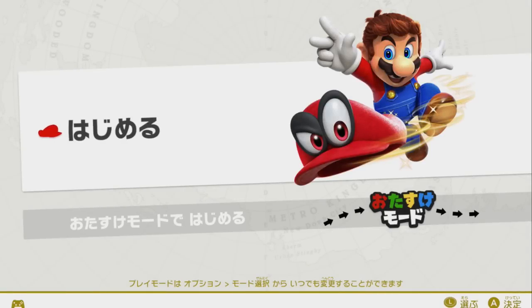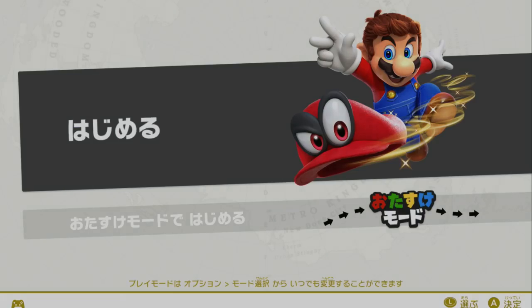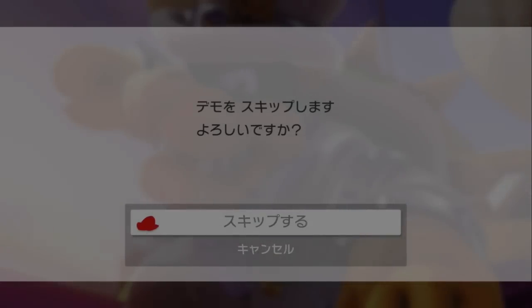Cap Kingdom is one of the shortest kingdoms — you aren't required to pick up any moons, it's just getting to the boss fight as fast as possible. The first thing to note here is the start screen: the timing for the run begins the moment the A button is pressed on this screen. You'll see the language was in Japanese — that's the fastest language for the game. You can easily change the language to Japanese in the language settings of the in-game menu.